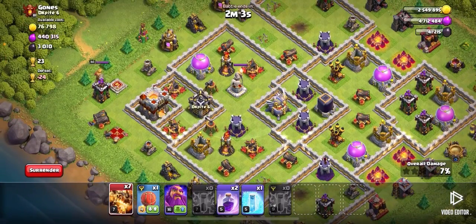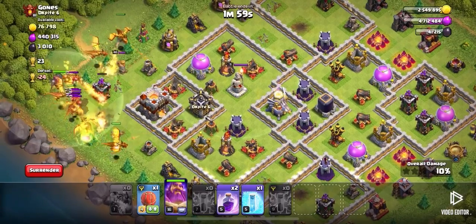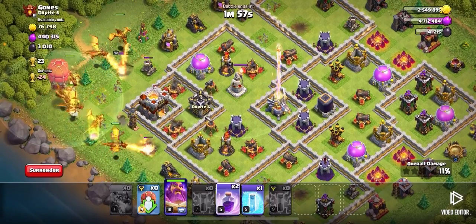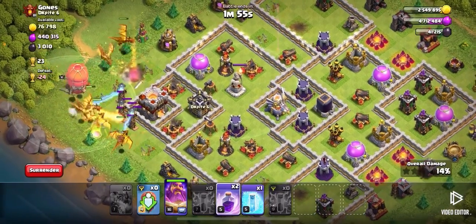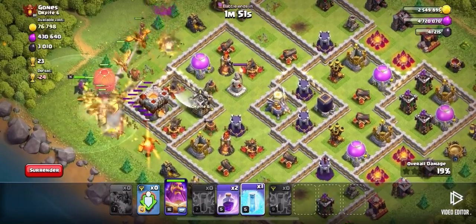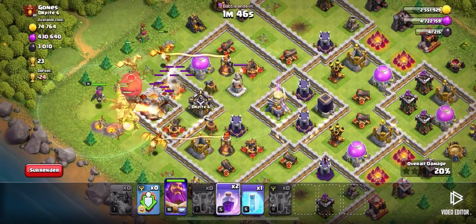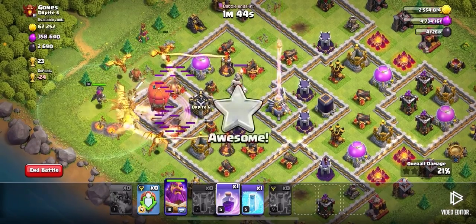We're going to start on the side with the town hall. As you can see, these guys are getting through the base extremely quickly. We'll go ahead and drop a rage here just to get them through this part of the base.